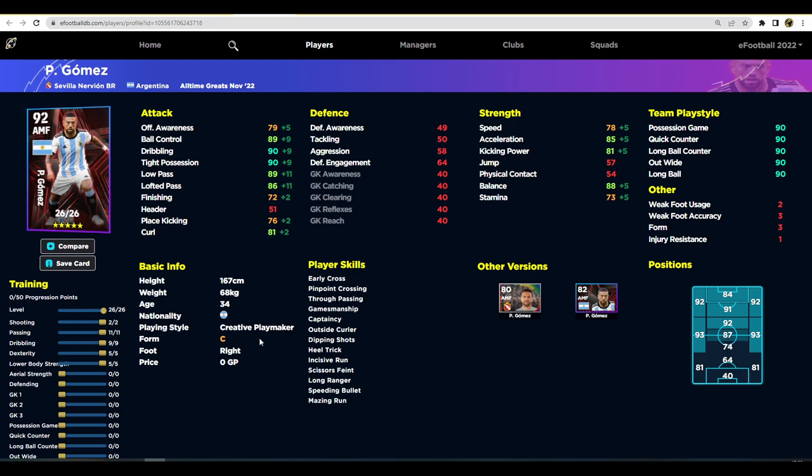Gomez is a unique choice — he's got a nice blend of skills and stats. His offensive awareness is not too much of a concern as an AMF. I'd prefer someone like Pedri, but if you have a five-star contract and want something different, you could do worse than Gomez. He's got 85 acceleration, 88 balance, good ball control, dribbling, tight possession, low pass, curl, early cross, and pinpoint crossing as player skills.